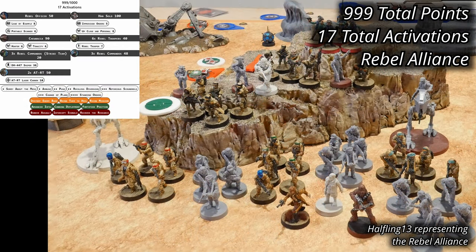I'm fielding version 5 of my Rebel Force, still with Han Solo and a Rebel officer in charge. Chewbacca backs up his buddy, and they now have six units of Rebel Troopers. They're accompanied by three units of Rebel Commandos, each with a Rebel Commando strike team. A pair of AT-RT walkers with the laser cannon upgrade provide anti-armor capabilities. The revised Rebel Force has 999 points and has grown to 17 activations.